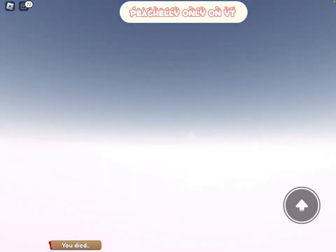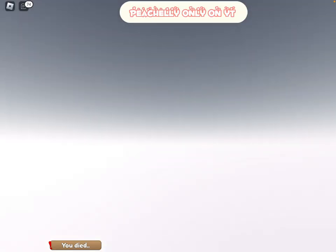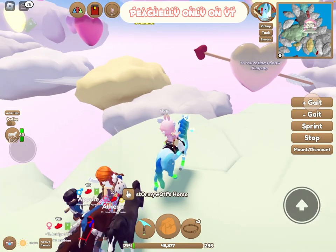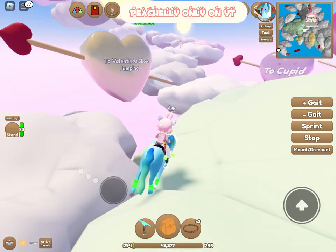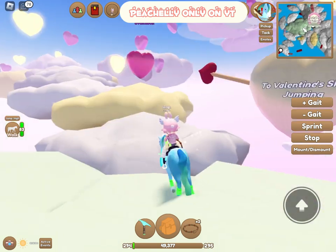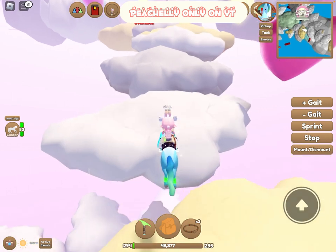Oh dear, I'm falling and dying! This is the first time I've ever died in Wildshade's Islands and the death screen is gray. It spawned me back at the portal, which is nice. Now we're going to check the Valentine's show jumping, which looks very nice.